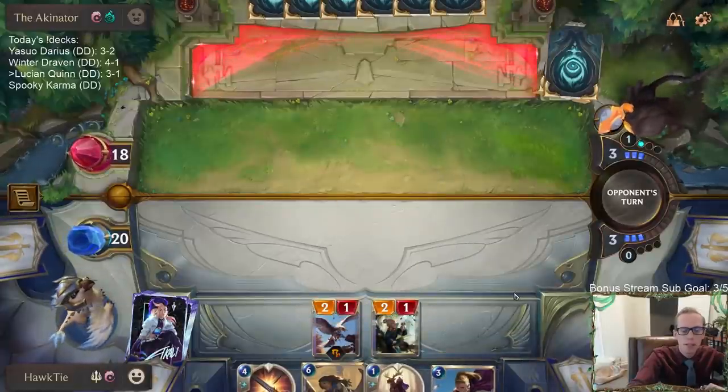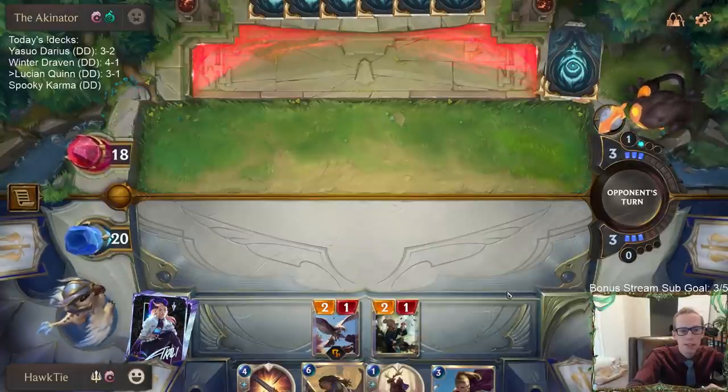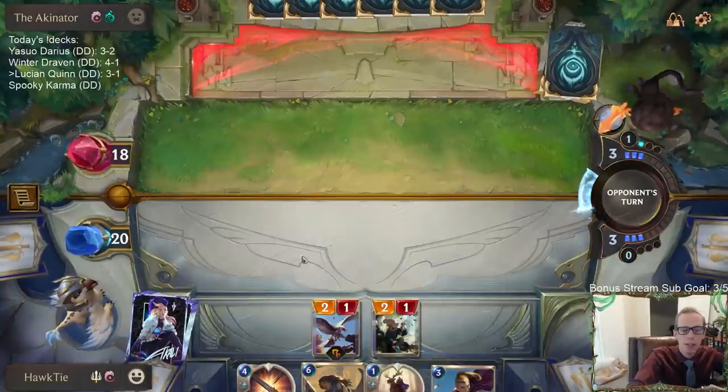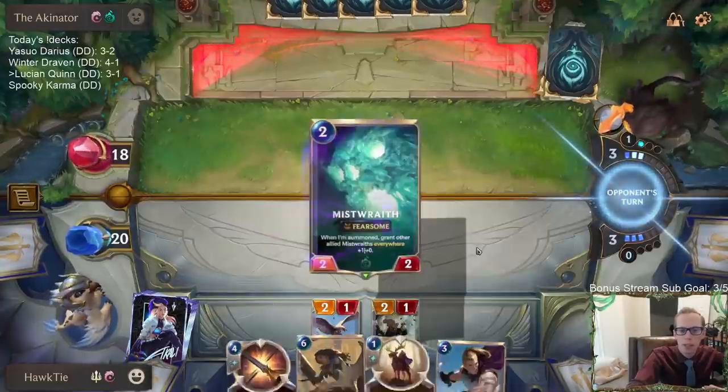I don't really like Genevieve getting this Inspiring Mentor. If we would have passed, we could have maybe had Inspiring Mentor go on the Protégé or something else. We got Ranger's Resolve - that's good. If only Riposte was one of our cheaper tricks. Basically any of the tricks that were cheaper, I'd be pretty happy about it. Obviously I'm not trying to play around Ruination at all - if they play Ruination they probably just win the game.